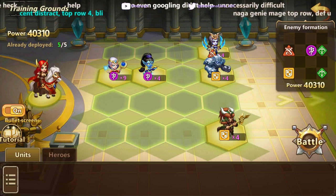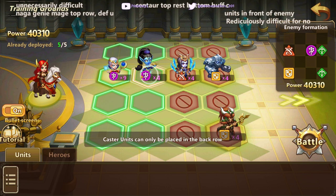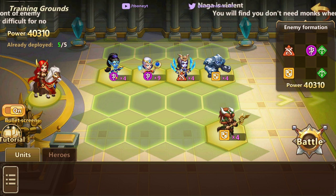What you want to do is you want to actually get them all in the same row. And I found that placing the Genie behind the Archmage actually works better most of the time.